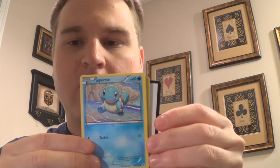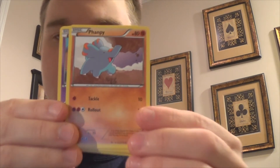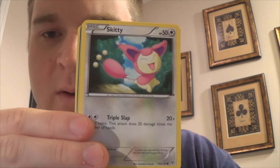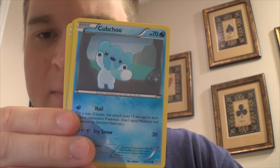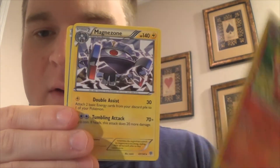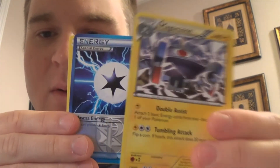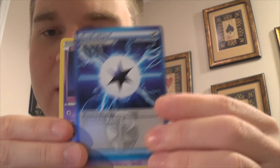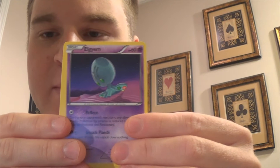We have Squirtle, Fampi, Routes, Skitty — I can't even read that one from here. Simiseer Reverse and a Magnezone. I don't think we have a non-holo Magnezone so that's pretty cool. Energy, Eldrim, and Heatmore.